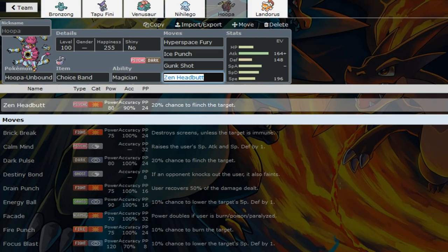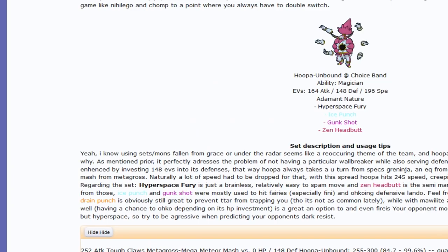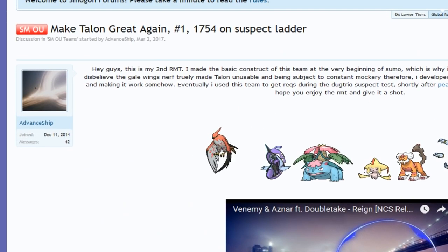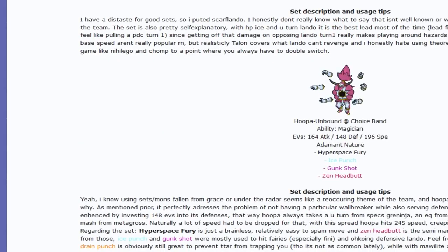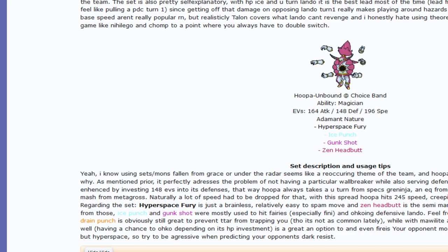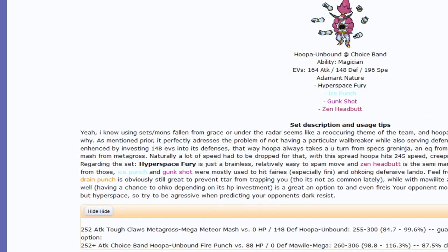Next we have Banded Hoopa-Unbound, so we have something to wallbreak a bit. Shoutouts to AdvancedShip for this spread - I might link his RMT down below. It's called 'Make Talon Flame Great Again' and peaked on the suspect ladder. He suggests you can run Fire Punch on this Hoopa since Mega Mawile is out - it's a roll to OHKO. If Mawile has 88 HP you have 87% chance to OHKO it with Banded Fire Punch.